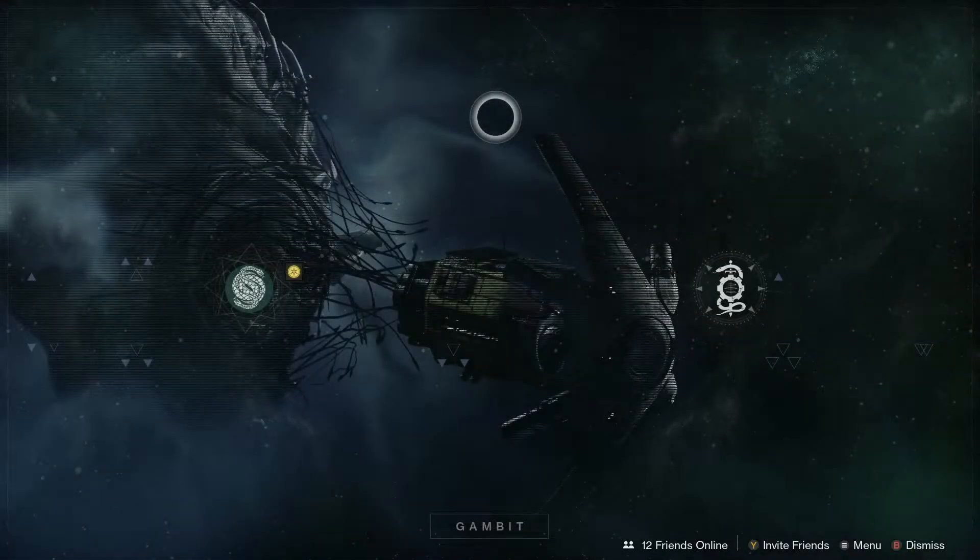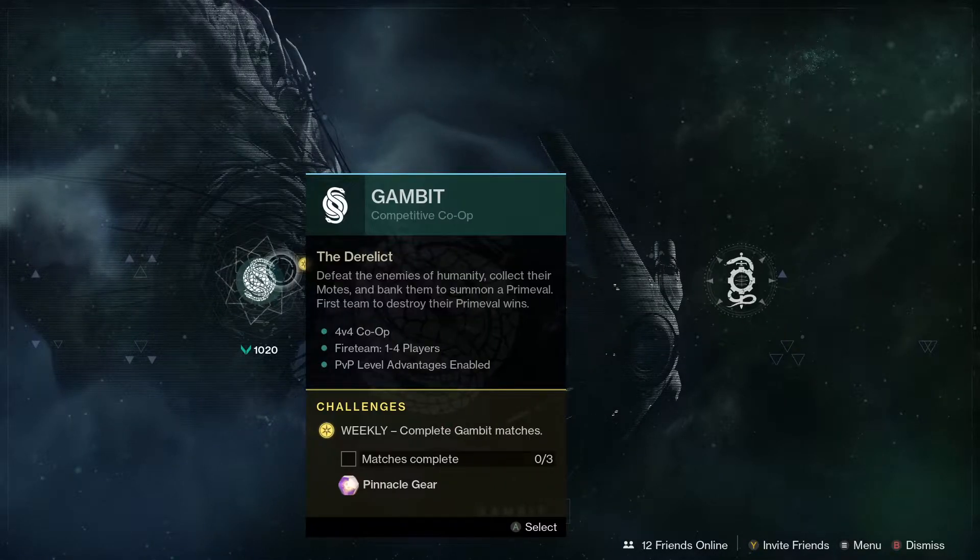Next up let's have a look at Gambit. Gambit is nice and simple — if you do three matches this week you are going to get a pinnacle drop. We've also got Extra Infamy this week, so it's well worth doing Gambit for that Extra Infamy and it will help you level up too.